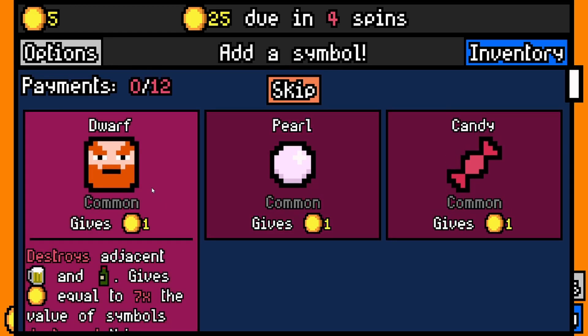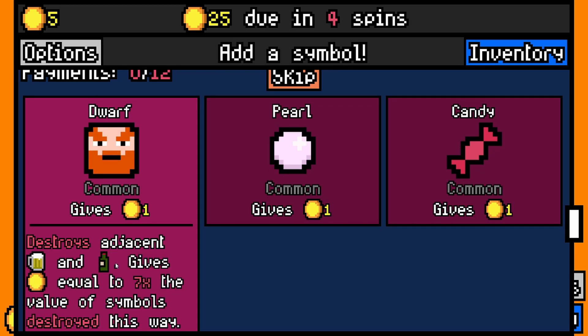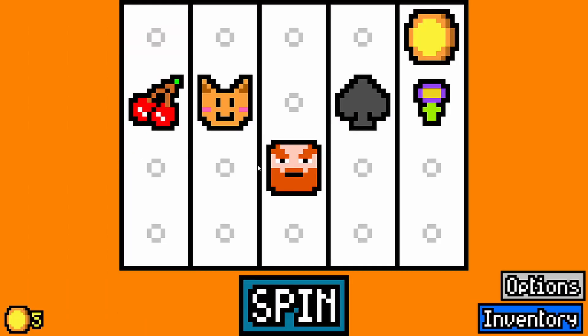We're actually going to take the dwarf — I like the dwarf — because he destroys the adjacent beer and wine symbols and gives you money equal to seven times the value of the symbol destroyed. I think before it gave you like wealth or something like that, but I think it's been rebalanced so now it's seven times whatever the thing's worth.